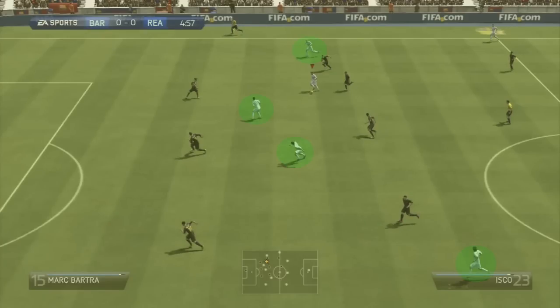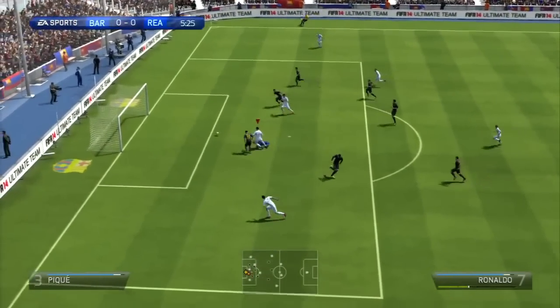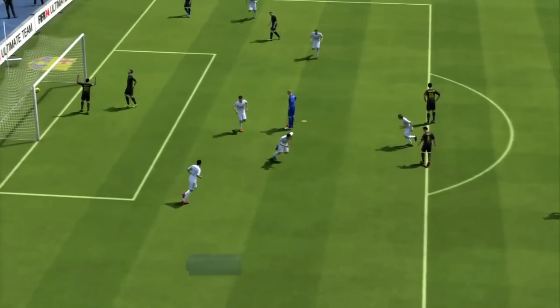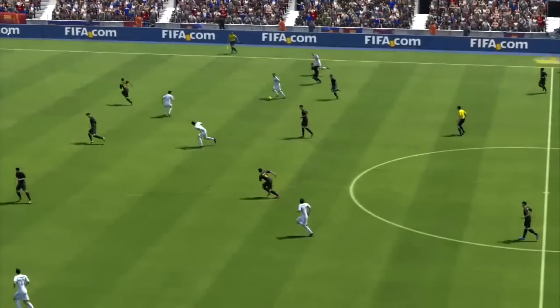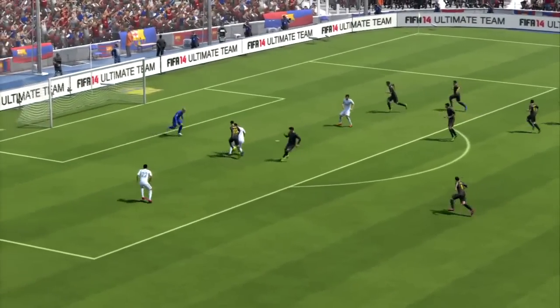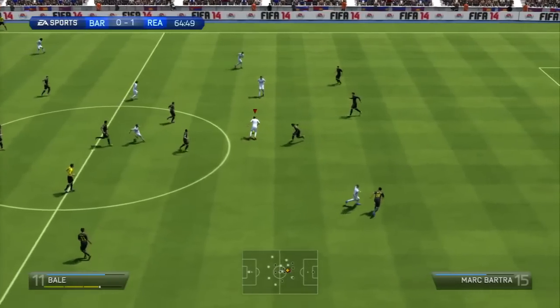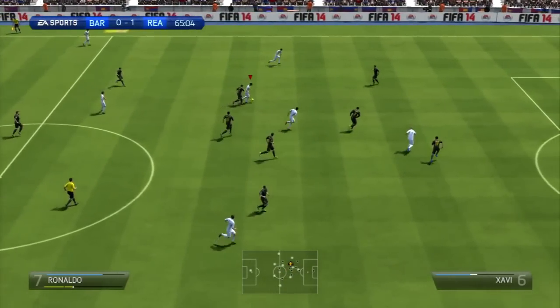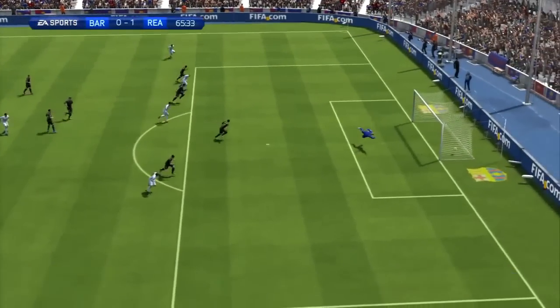The first is the 4-2-4. This is maybe the most offensive formation in the game. As always, you should try to have a left-footed player as a right striker and a right-footed player as a left striker, so you can always cut inside with the step over and be able to shoot with their dominant foot. As wingers, I always prefer to have players that can cross using their dominant foot in order for the cross to be more accurate.